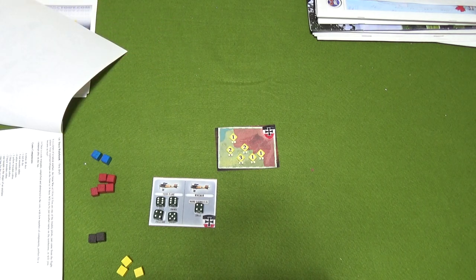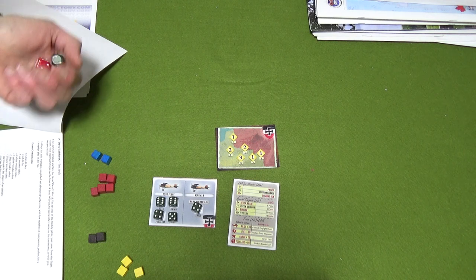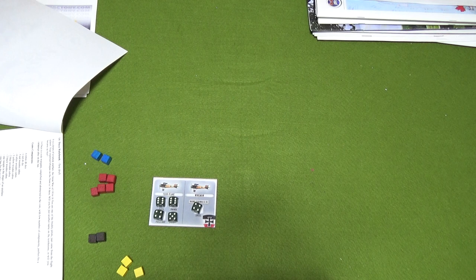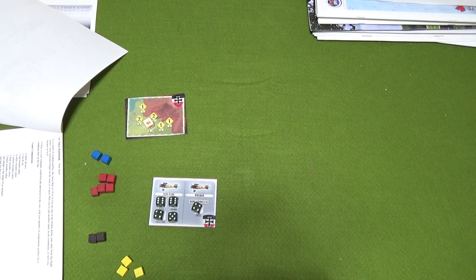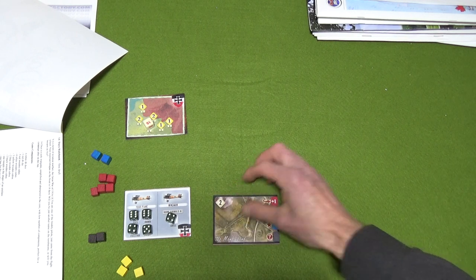Now I roll to find out what the mission is. It's a 2d6 roll - I can get a patrol, reconnaissance, or bombing run. I haven't done the other two yet. I roll a five so I'm doing a patrol again. With patrol I mark my position with a backgammon piece to remember where I'm going - and that's a minus one point.